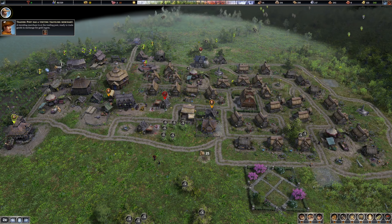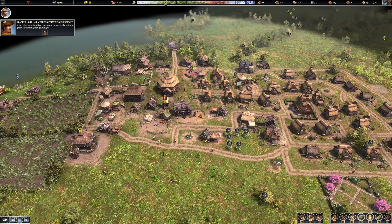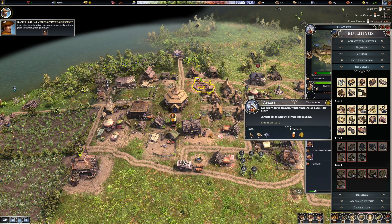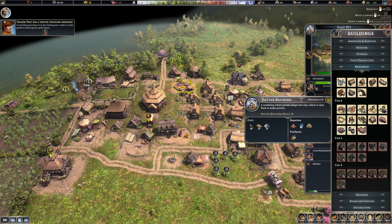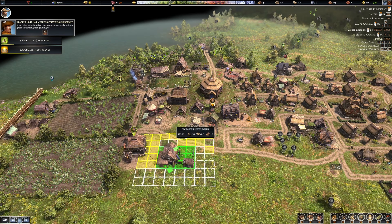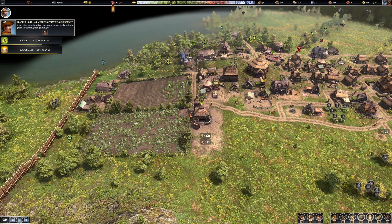I gotta figure out this money thing. We have a market here, here, and here. We need bricks and we need 300 gold to get this thing upgraded. Can't really do anything with bricks yet because I think we need a sand pit. Could do an apiary — produce honey, that'd be pretty good. Pottery building, we could do pottery. Weaver — we don't have a weaver — well that takes flax and makes clothing. Let's get that then! Eight villagers graduated — awesome.